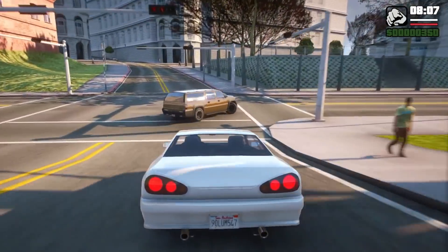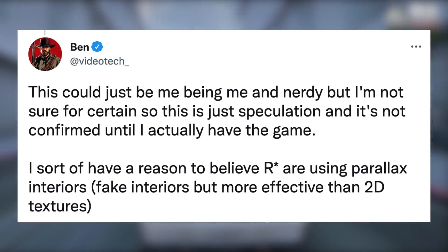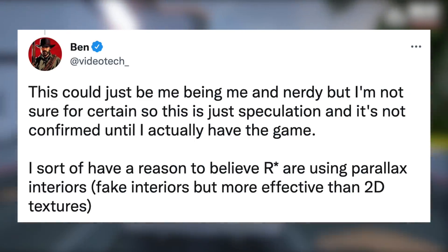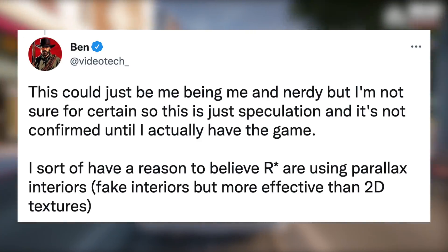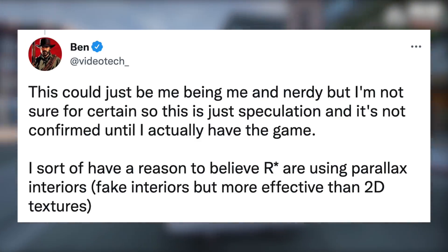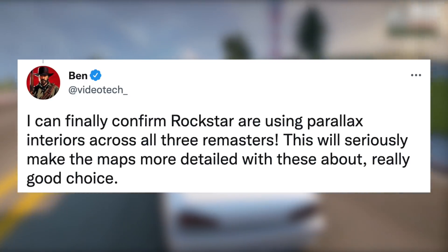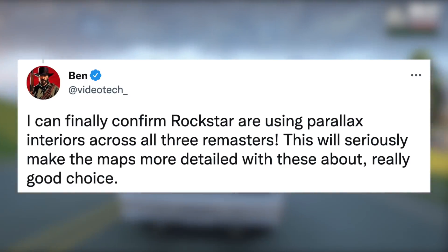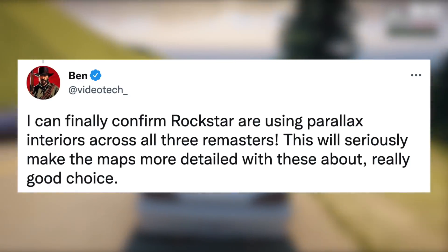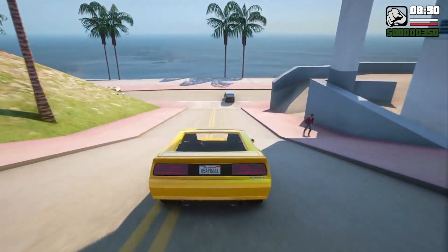The individual who discovered this, Videotech on Twitter, initially said: 'This could just be me being nerdy, but I'm not sure for certain — this is just speculation and not confirmed until I actually have the game. I sort of have reasons to believe Rockstar are using parallax interiors — fake interiors but more effective than 2D textures.' He then followed up and confirmed: 'I can finally confirm Rockstar are using parallax interiors across all three remasters. This will seriously make the maps more detailed — really good choice.'